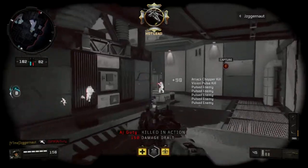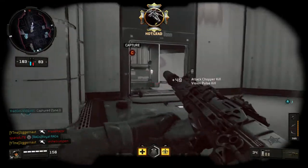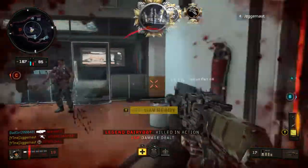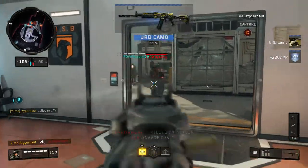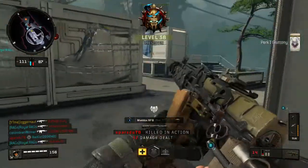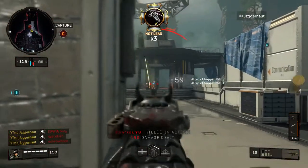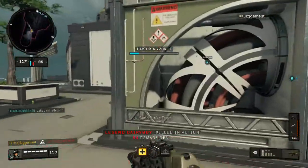The last attachment I was using is the suppressor. I did switch it out for quick draw at some point, but I really do like the suppressor on this. Even though it does knock the range a little bit and feels like it takes away from the damage slightly, if you play right and just flank and hit from behind or the sides you should be okay. On short range maps like Frequency and Morocco you should be alright running the suppressor.